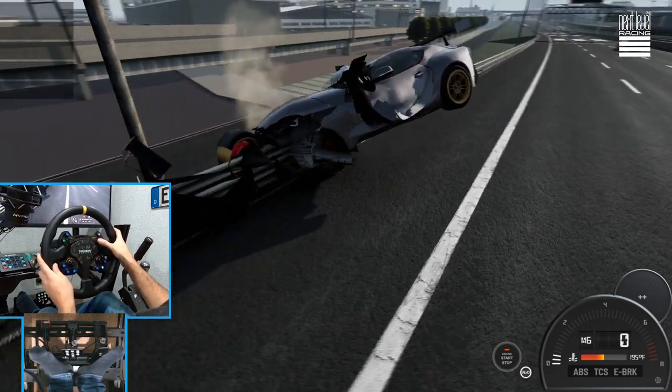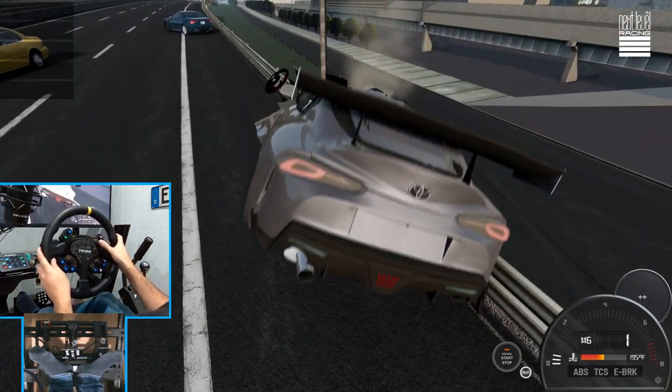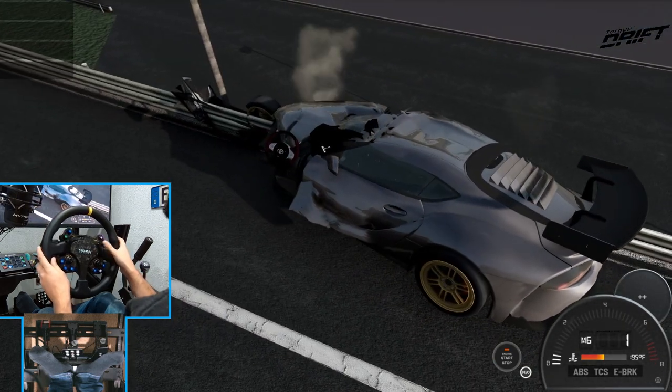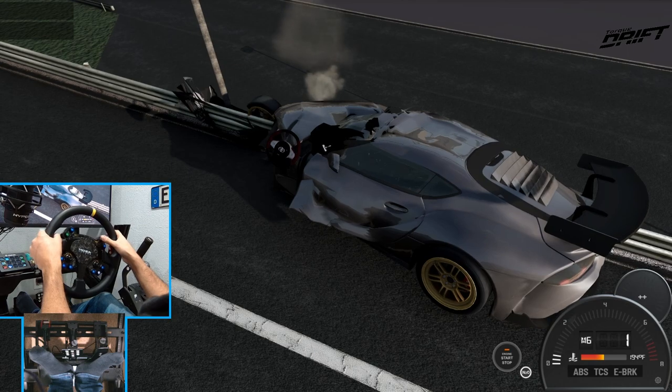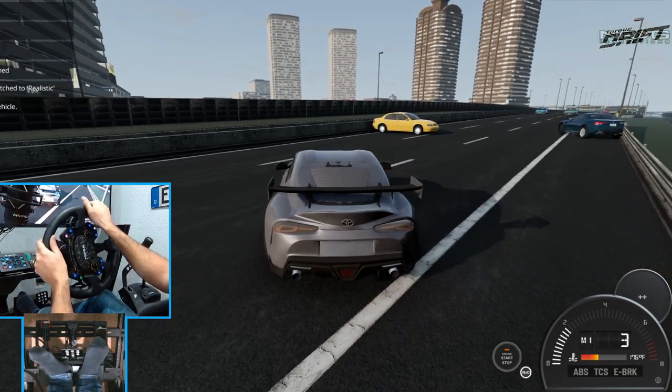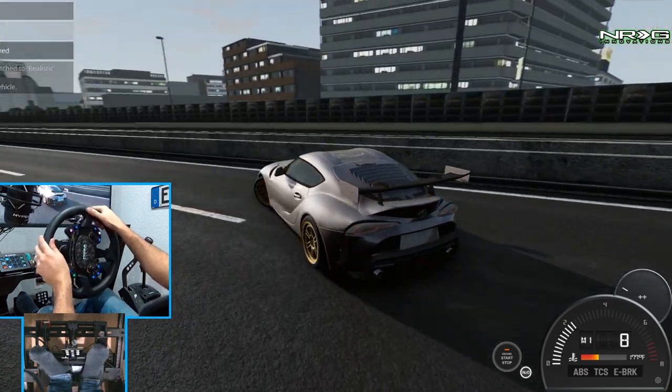That dude's bumper just went flying when I hit him. Oh! He's probably mad. Why is the steering wheel outside the car?! Alright, well, we're gonna hit that fancy reset button. This episode's starting off great!